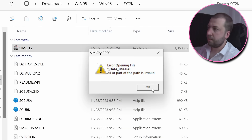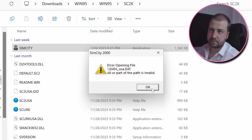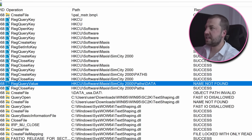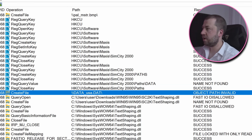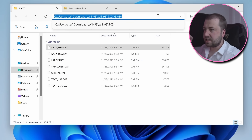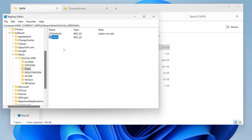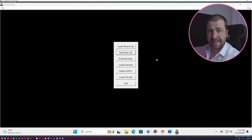Now onto the next problem: error opening file backslash backslash data user dot dat. Looking back at Procmon, we can see that it tries to load a path called data from the registry and then tries to open a file. Presumably it's going to prepend the registry key value to this file name, which in this case is empty as it doesn't exist. So let's add this key pointing to the data directory in the install files, which does contain this file. A new menu — I feel like we're getting somewhere now. So let's try starting a new game.